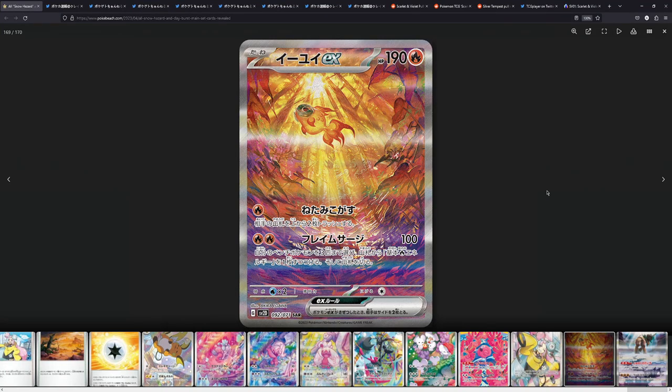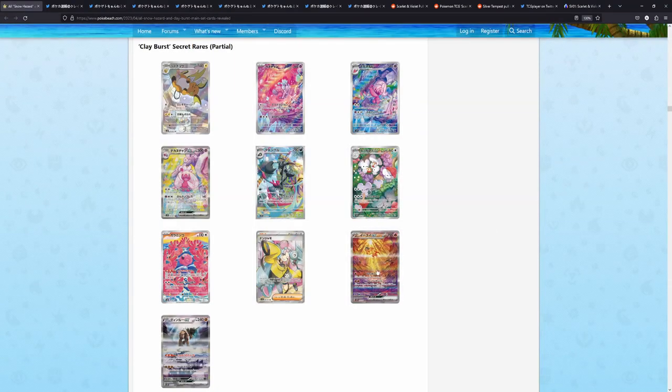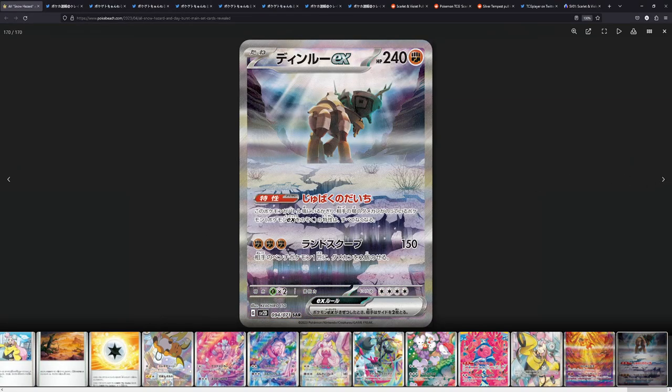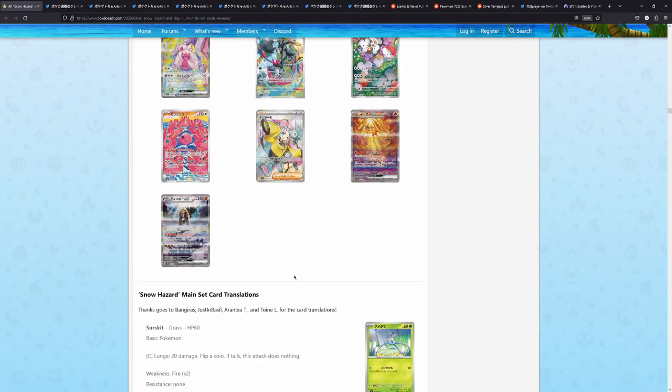Let's move on to this one — this is by Akira Igawa, and this is actually giving the Wu Shien a run for its money. This looks really, really cool. The Chiyu — this is so well done. And then of course we can't forget this one right here — we have the Ting Lu, which also looks really, really nice.